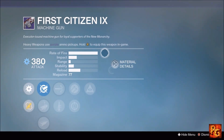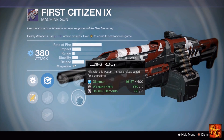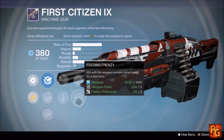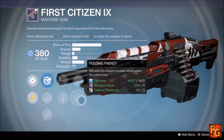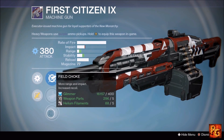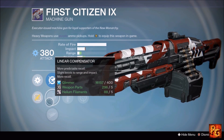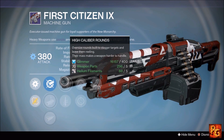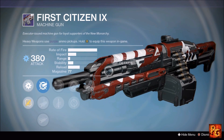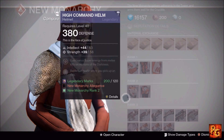Next up, the First Citizen machine gun — a bullet hose archetype designed to clear out ads. It has Hidden Hand, Hammer Forged, Feeding Frenzy, High Caliber Rounds, and Quick Draw. I'll combine Hidden Hand with Feeding Frenzy — kills increase reload speed — and High Caliber Rounds. I'll probably go with Linear Compensator for the range and stability benefits despite the small impact loss. Pick this up if you need an Arc heavy machine gun to mow down ads in PvE.